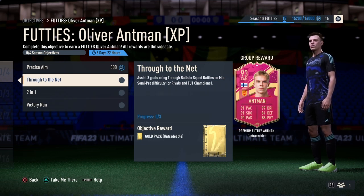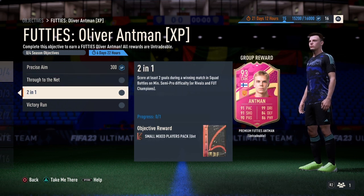To assist goals using a true ball, you gotta give a pass by using triangle or Y, and then the player that receives the ball must score a goal. For 2-in-1: score at least two goals during a winning match, so basically you gotta score two goals in a single match and then win that same match.